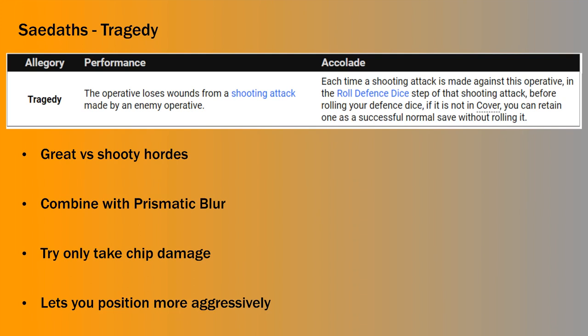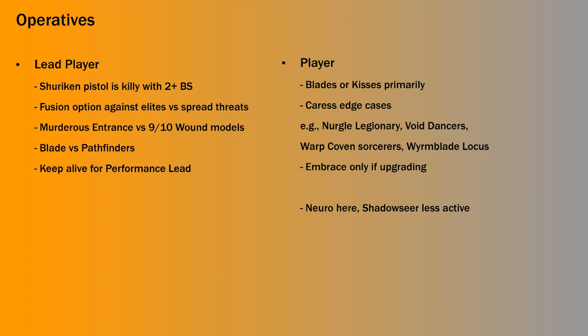You can see that with these five different Sadats, three of them are really good and two are more situational, but these are the kinds of decisions you've got to make with this team. Moving on to the operatives — first off is the Lead Player. I really like this model; hitting on twos is fantastic, and the shuriken pistol becomes pretty killy at three to four rounds hitting on twos. Another option would be to give them the fusion pistol — hitting on twos to kill a 12-wound model with one reroll, either Melodrama or Raid of Bone Talisman, you've got around a 90% chance to kill that guy.